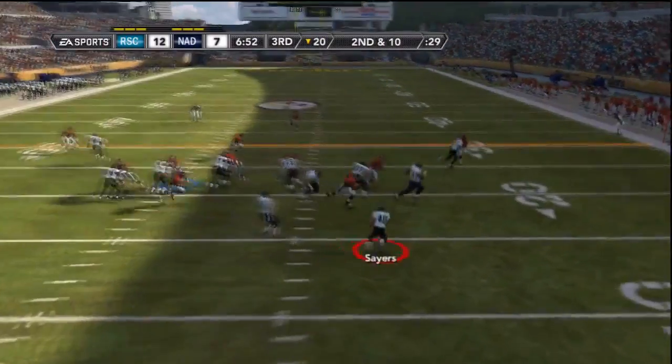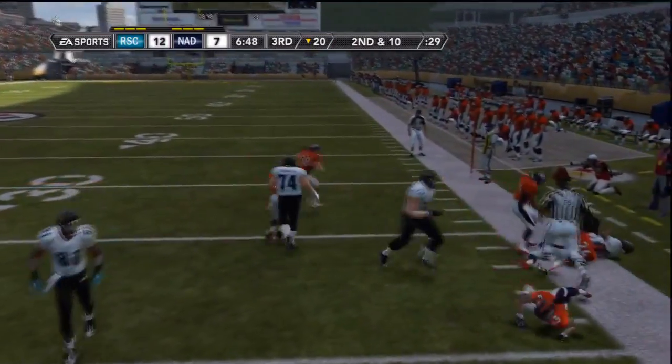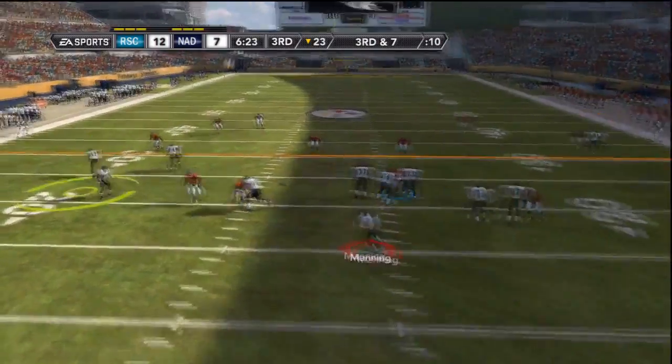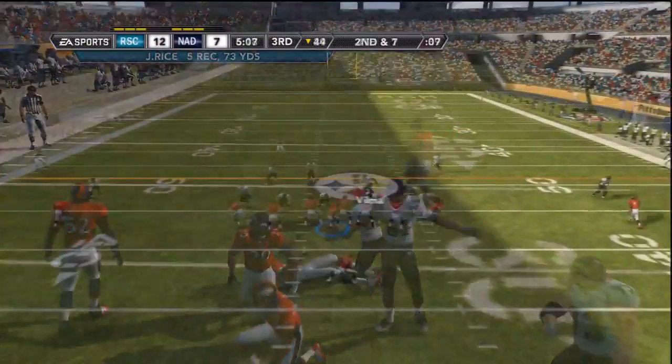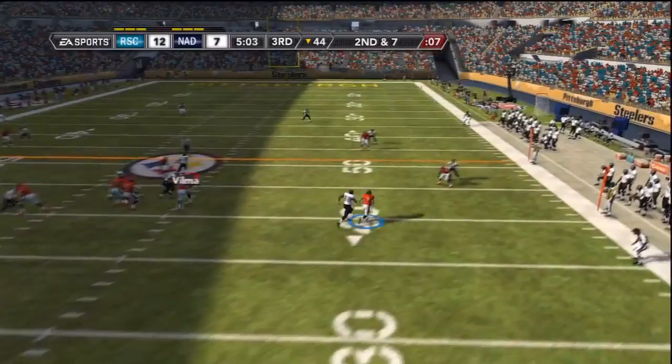My offense comes back onto the field to start the second half. Peyton Manning pitches out to Gale Sayers who breaks a tackle and turns what looked like a negative play into a positive. Peyton Manning throws a screen to Jerry Rice, can't pick up the first. Fourth and one — decide to punt it, so Nottisfan gets his offense back on the field.